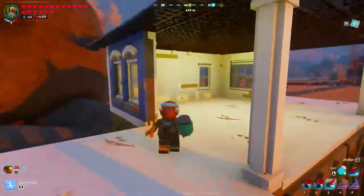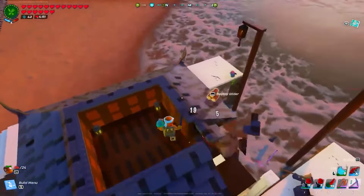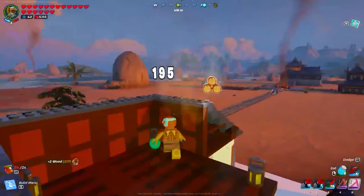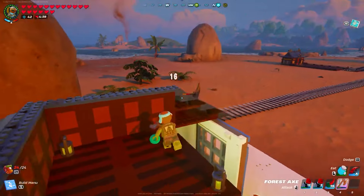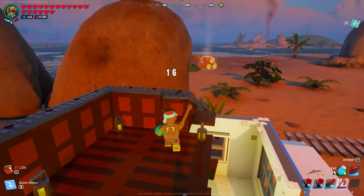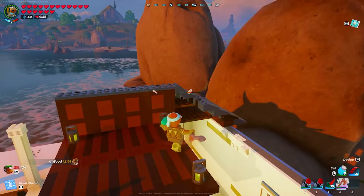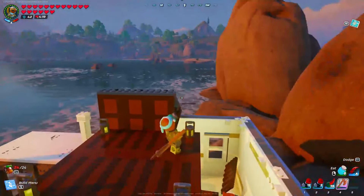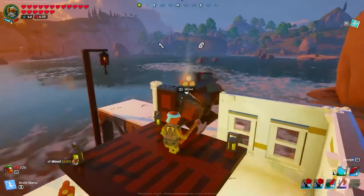A nice little trick I used in this build is putting lanterns in the roof. In that first clip you could see the inside was still lit up even though there were no lights in the room. The way this works is that lanterns, candles, and different light sources can actually light up the interior whether they're below or above it. These lanterns actually light up below them through the floor and will light up that entire inside area of this deck — no more clunky light bulbs or candle posts, just invisible lights that beam down and light up the entire room.